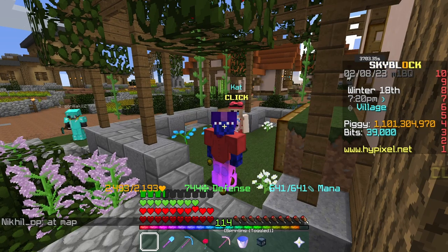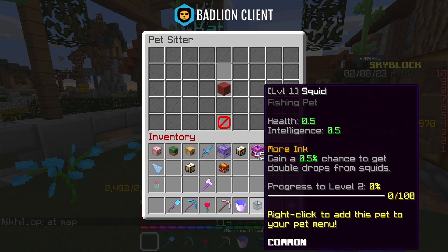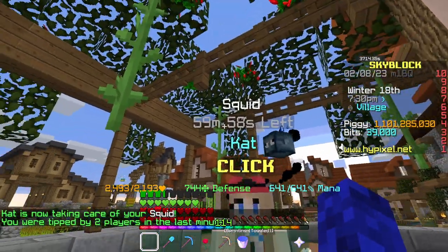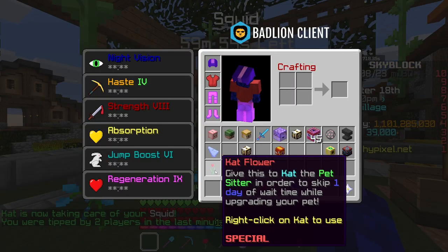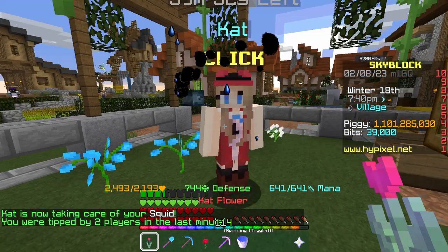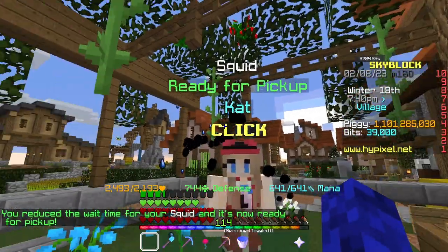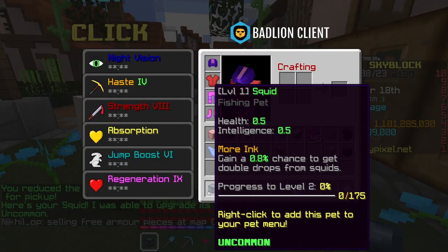Let's take a look at exactly how cat flipping works. Basically, you come over to Cat, and what you do is you give a pet to Cat and hire her for a certain amount of coins, and she upgrades it. As you can see, this split pet takes one hour to upgrade. In this video, I'll also be using cat flowers, which skip one day — kind of a waste to use on a one-hour timer, but you give it to Cat and it basically skips the one-day timer so you can upgrade it. That's basically how cat flipping works: you upgrade a pet to a higher rarity and often make a profit doing so.